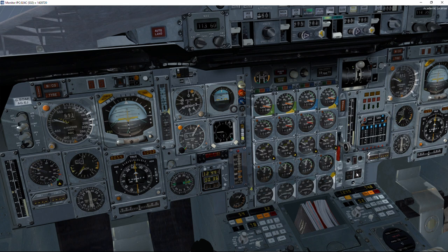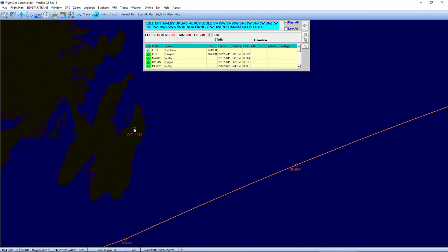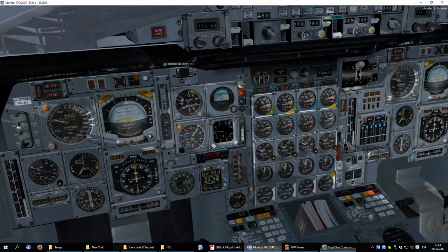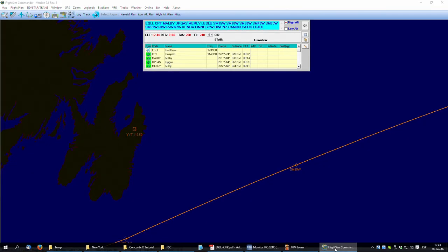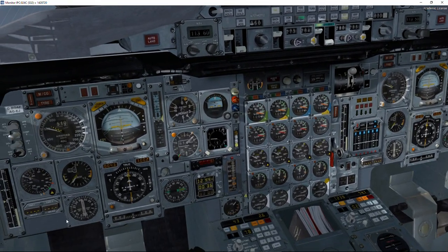Before I pause this video and show you what happens when we arrive at that point, let's prepare some things. We know that the frequency of this VOR is 113.5. I usually make use of the second radio — the flight officer's — speaking and remembering at the same time is hard for me, so the frequency is 113.5.